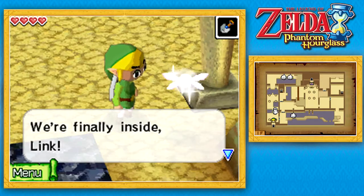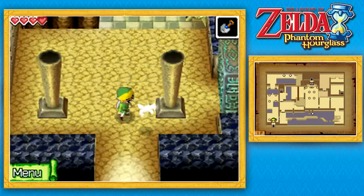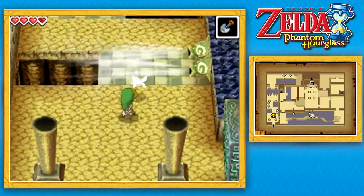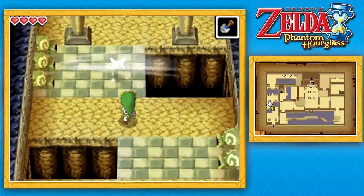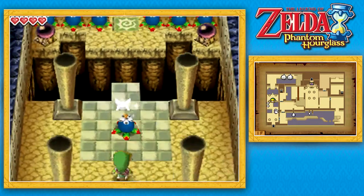We're finally inside, Link. Looks like we won't escape sudden gusts inside the temple either. Be careful. So obviously the gimmick of this temple is the fact that there are these gust jars pretty much everywhere and blowing wind leading into endless pits. So be kind of careful.